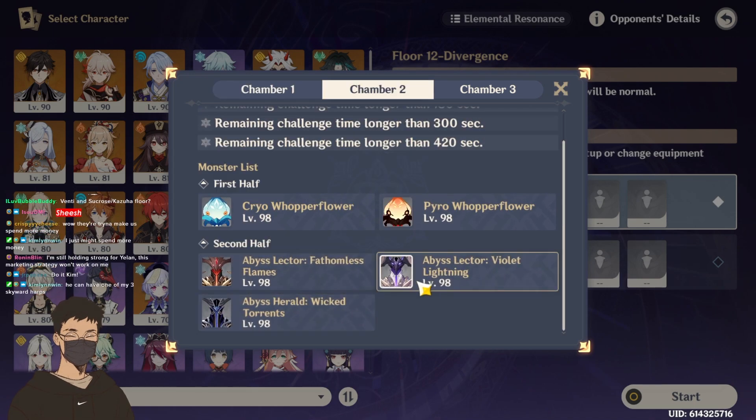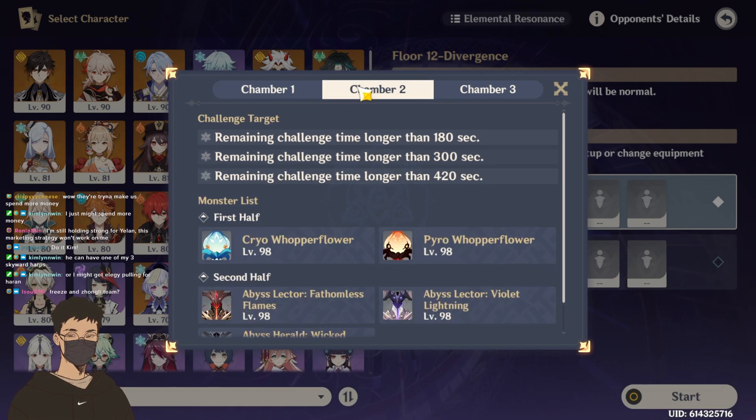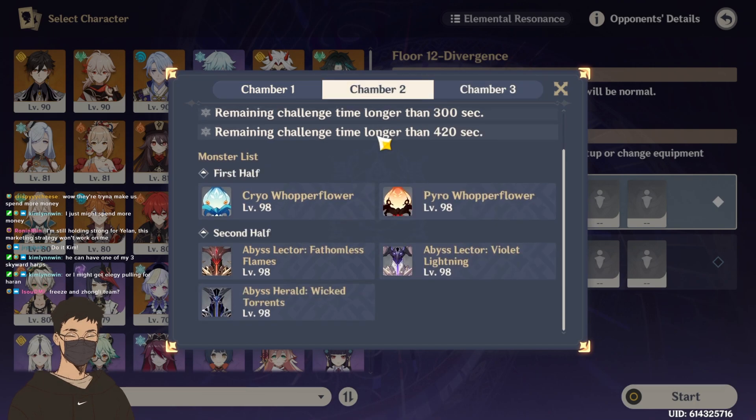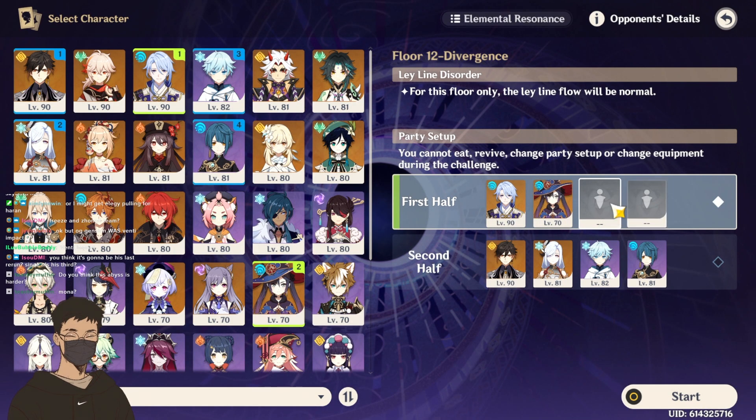With a freeze team, Hydro will take out this, Cryo will take out both of these. So like if I have Chongyun, I'm fine. I think Ayato first half and Cryo Zhongli team second half. Let's run Venti and Kazuha together — why not? I'll put Mona there, and then Venti, Kazuha. Very expensive team.